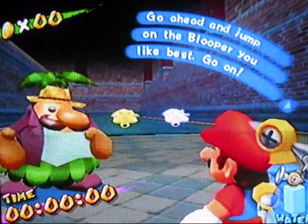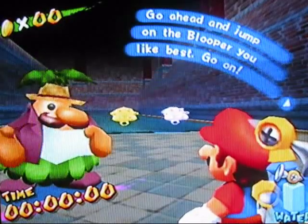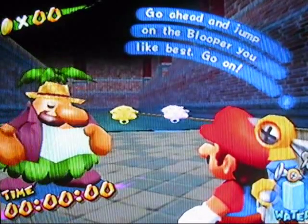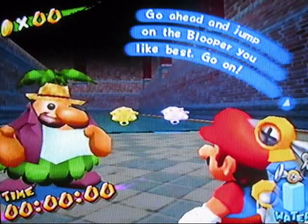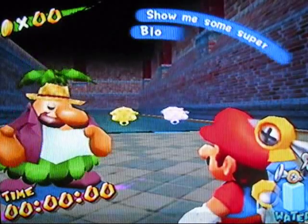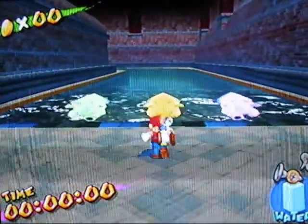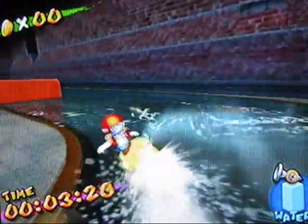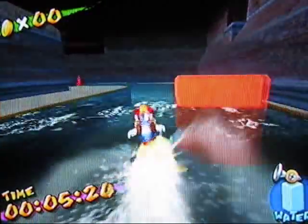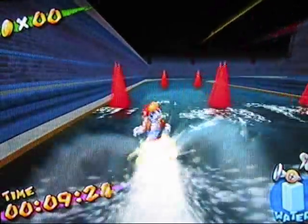Hey everyone, this is a response to ChuggaConroy's Super Mario Sunshine walkthrough part 6. He challenged people to do a faster run on the blooper course than he did. He used the yellow blooper, so I will be doing the exact same. His best time is 37.24. I'm sure he's gotten a faster time than that, but he just said to beat that time, so that's what I intend to do. Let's do this.